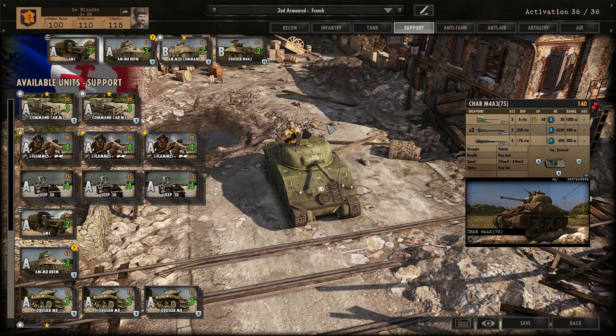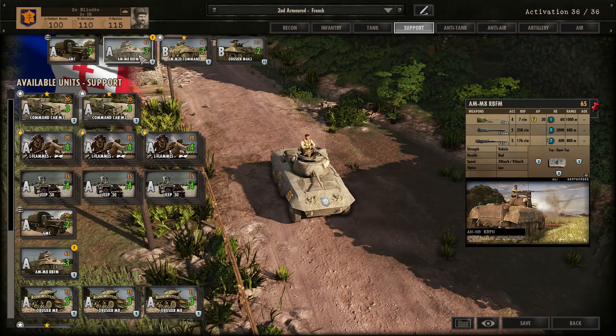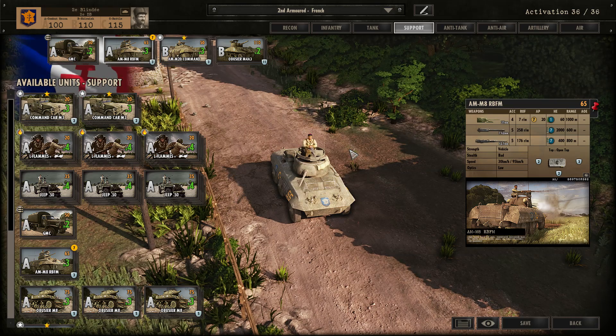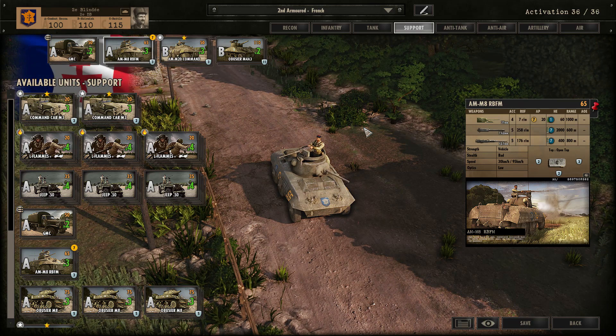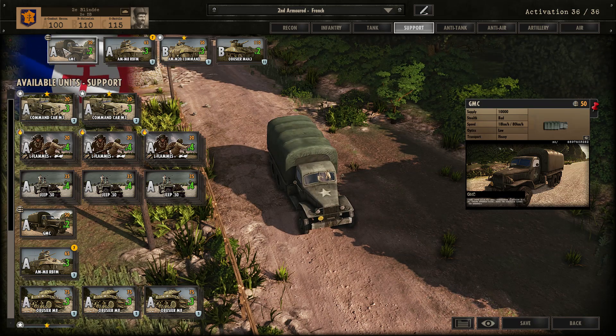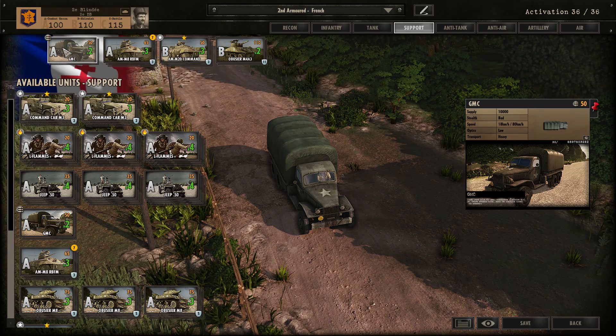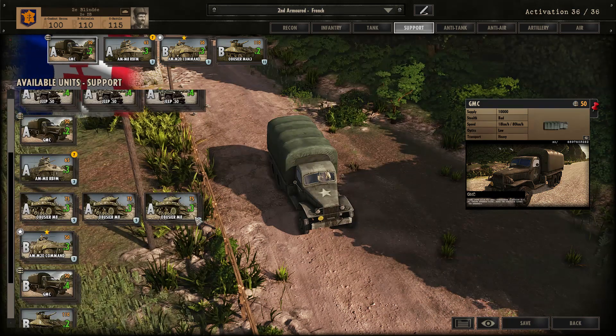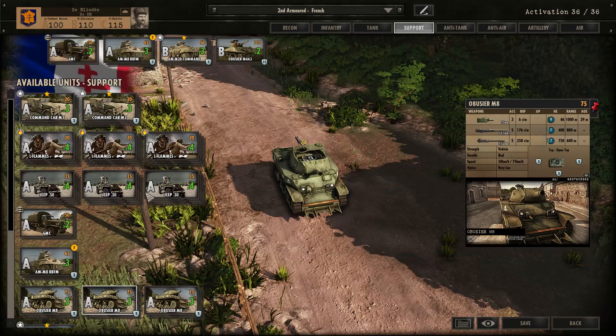Moving on to support — this is probably where I'd change out my own units. It's a very odd tab for me and quite hard to get my head around. Currently I bring in the M8 Greyhounds at 65 points — great extra fire support for Phase A if you don't necessarily want to splash the cash for a Stuart. These guys for 65 points are very mobile and can help with infantry fire support. I definitely bring in GMC supply trucks — always useful, always bring them in at Phase A because some of your infantry might run out of ammunition. The main thing I'm on the fence about is bringing in M8 Scots and command cars.